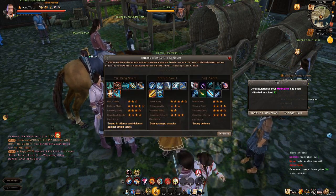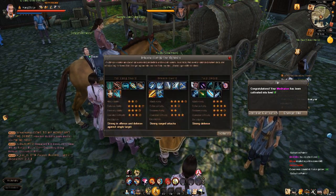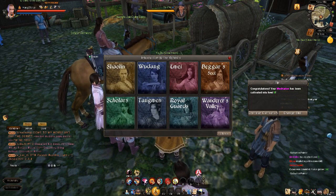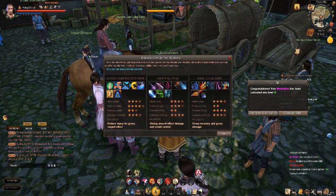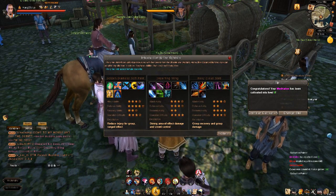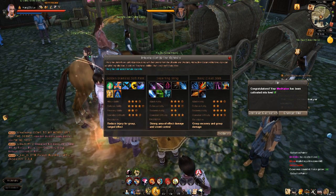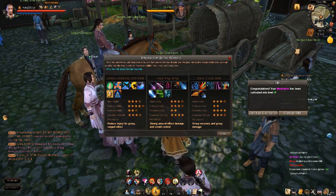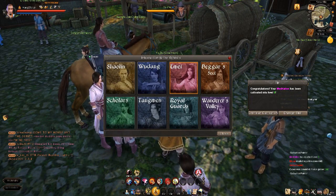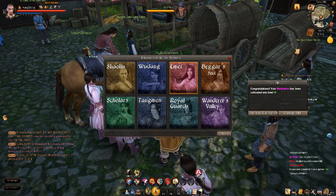Wudang looks pretty good for tanking. Emi might be the healer — group recovery and group damage reduction for ranged effects. As you can tell, the different schools are classes, so you've got your tank, your DPS, and your healers. Just choose which one you want to go with. This guy will actually take you to your school if you want to visit other cities.